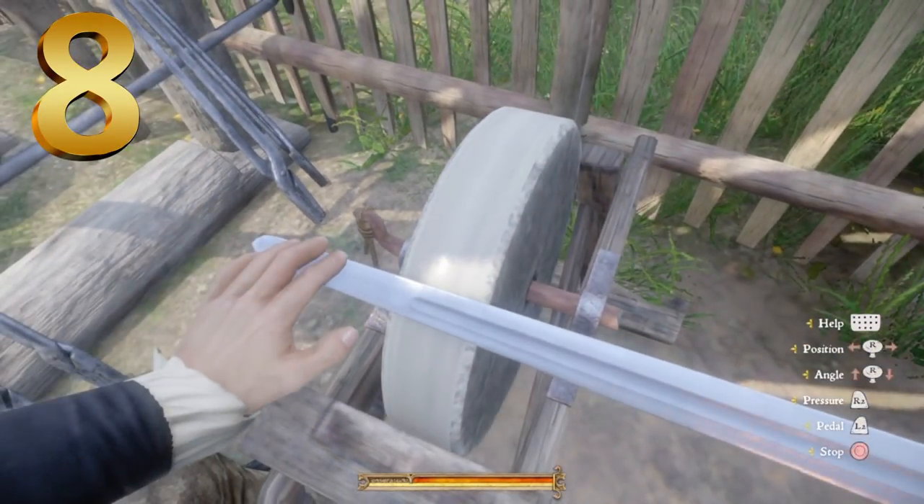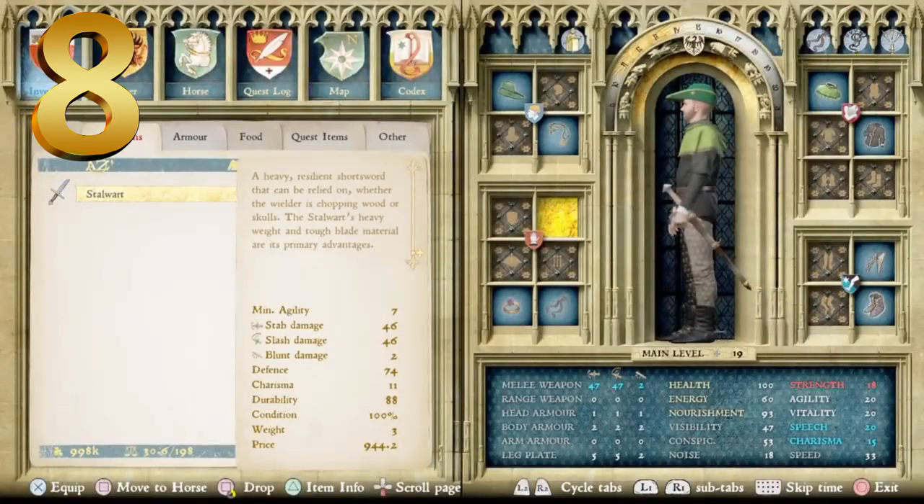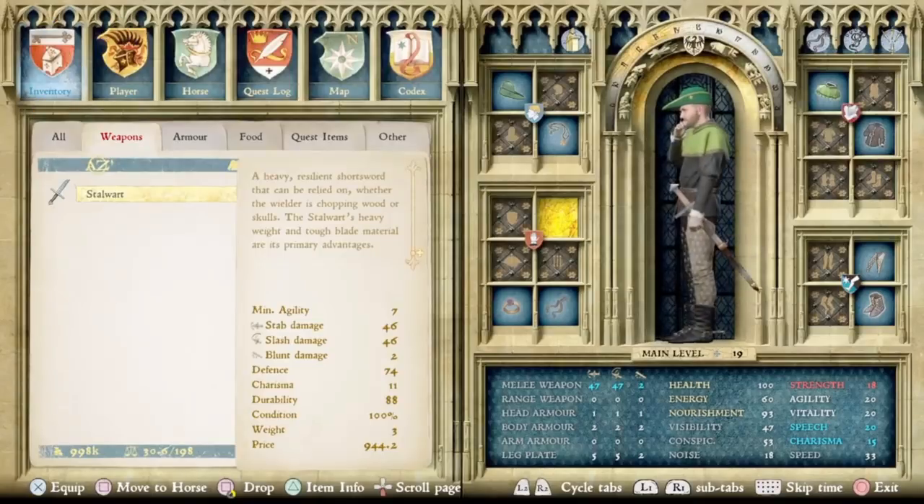Wide blade at the end tapers down to a pretty dull point. In the menu it says: a heavy, resilient short sword that can be relied on whether the wielder is chopping wood or skulls — the Stalwart's heavy weight and tough blade material are its primary advantages. Minimum agility level of 7. Balanced stab and slash of 46. Defense of 74, charisma of 11, durability of 88, and a price point of 944 groschen.